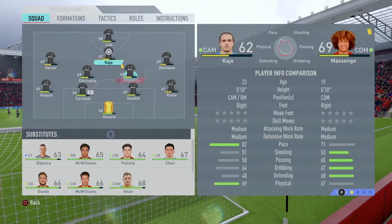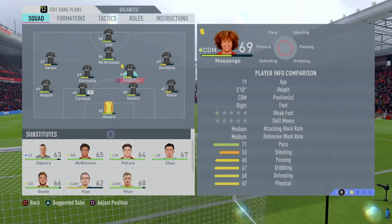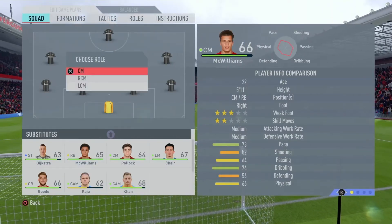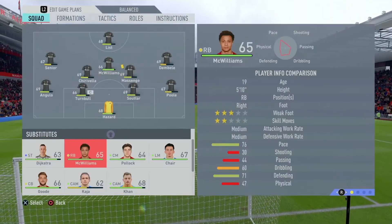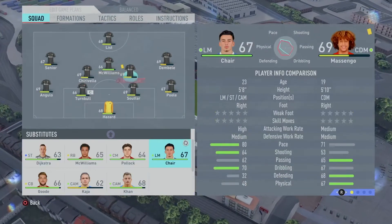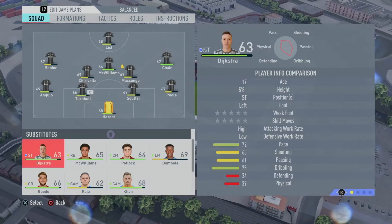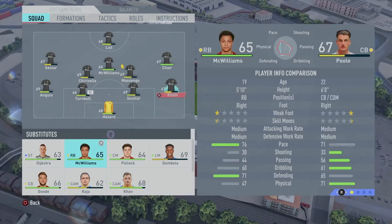Changes now — Kaja makes way for McWilliams, and we'll drag McWilliams back so we're more of a three in the middle. We'll bring on Chair for Dembele, and final change — fresh legs at full back — McWilliams for Paul.